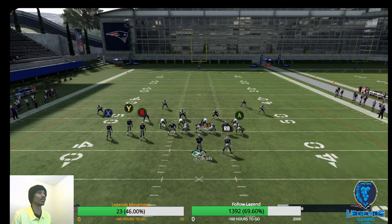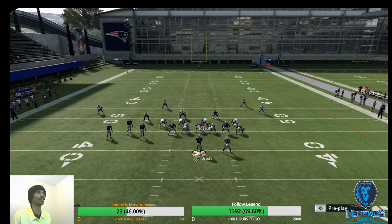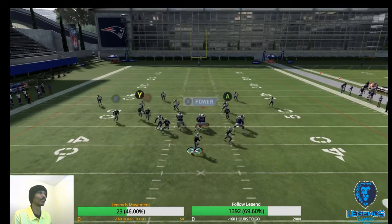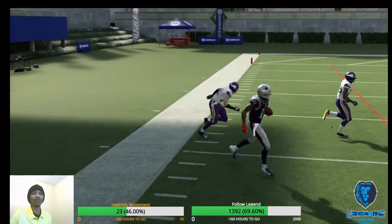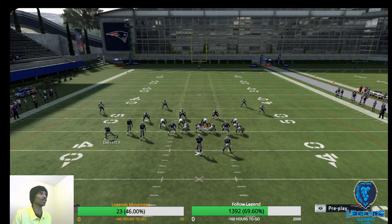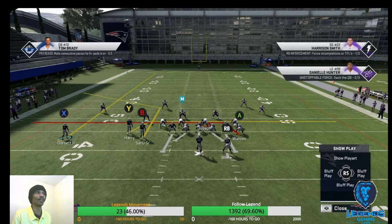You can scrape sweep Dorsett and this is how the play looks. We can also drag Watson, so you've got two drags on the field for underneath routes. We've got the streak going up top and Sanu on the corner route that can get wide open. Now I'm going to motion out Dorsett and see if we still get the same effectiveness.